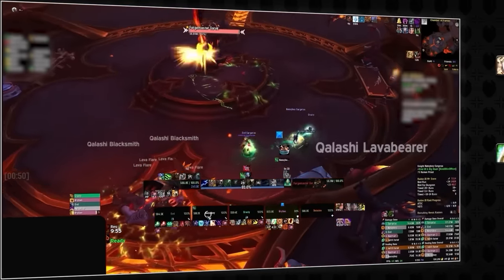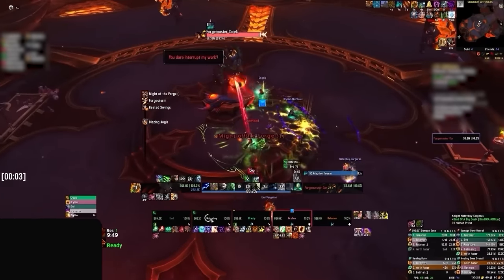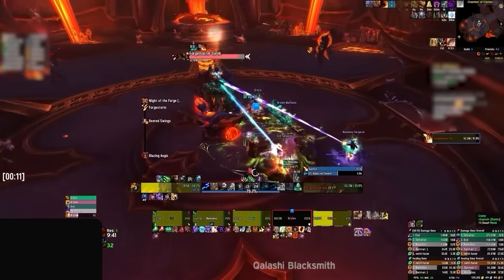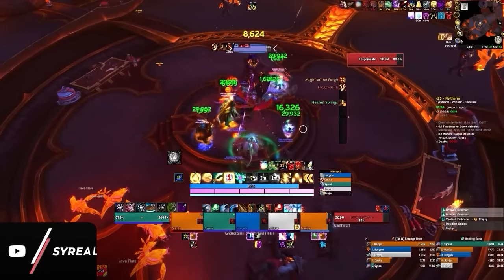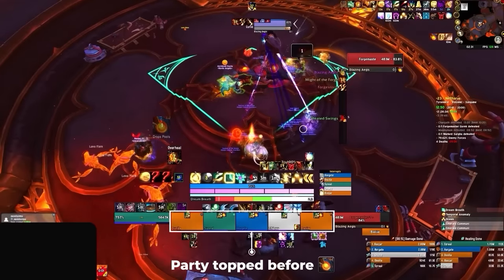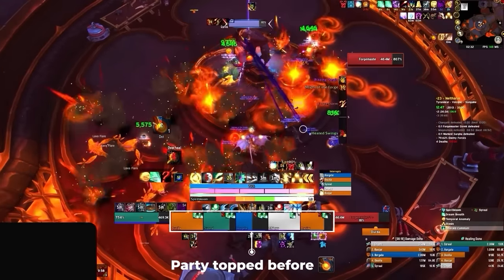Priests can get some shields and Renews up, monks can spread Renewing Mist, and shamans can even get some Riptides — just any pre-buffer you can get. We're also always going to want to Bloodlust this boss, which we'll want to use together with our preparation to cover the damage of the first Might of the Forge. One good tip is to pay attention to how much damage that first tick of Might of the Forge does to the group, as this will then allow you to gauge how much the three ticks after will be doing. Straight after Might of the Forge, the boss will then begin casting Blazing Aegis on a player. You'll be able to identify which of the three players are being hit by the debuff on your party frames. This does very high initial damage, so your priority is to always make sure everybody — but especially the three debuffed players — are at full health after the last hit.